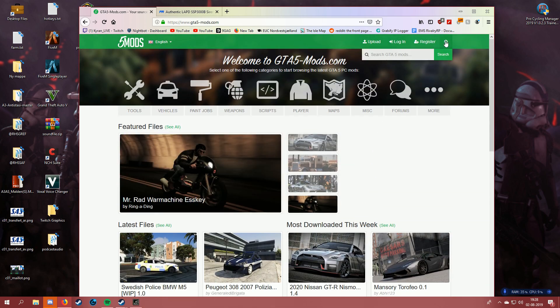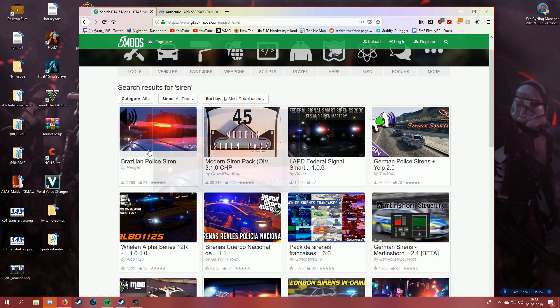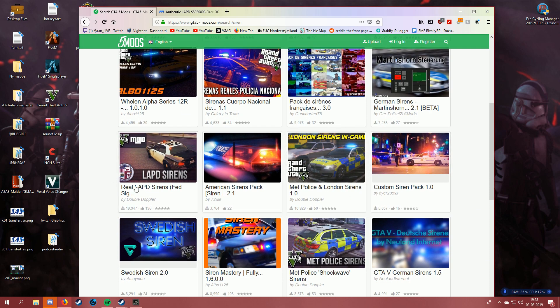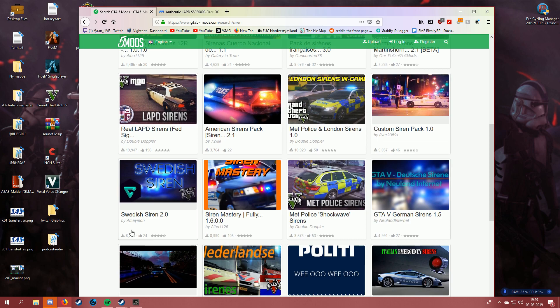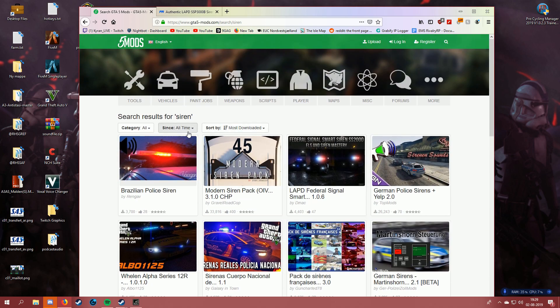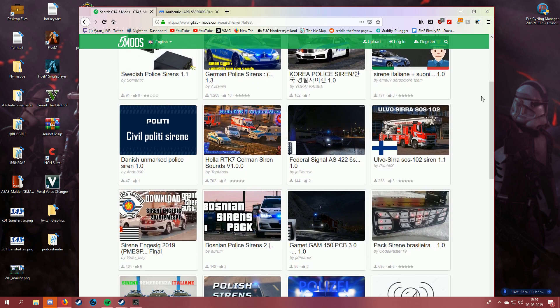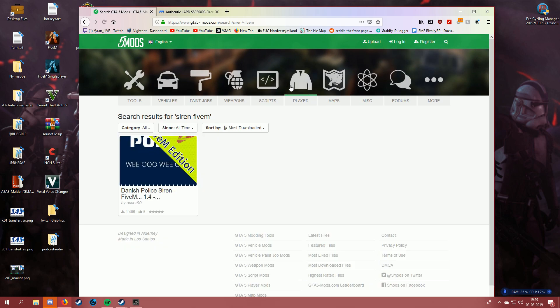You can also go to GTA5-Mods. This is a very popular site and you can find things like Brazilian police sirens, real LAPD sirens — there are a lot of different sirens, all very nice, but they're not guaranteed to work. We're going to look for something that actually says it works with FiveM.